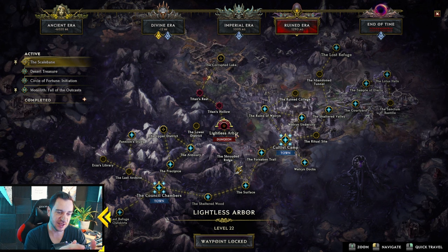In the Lightless Arbor, it's very dark and mobs that are outside the light you have with you are almost unkillable. They have a lot of HP and do way more damage, so you gotta work with the light. At the end, you get specific items from the Hollow Titan, specifically the crit ones.